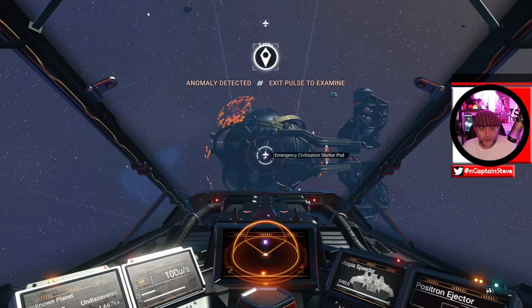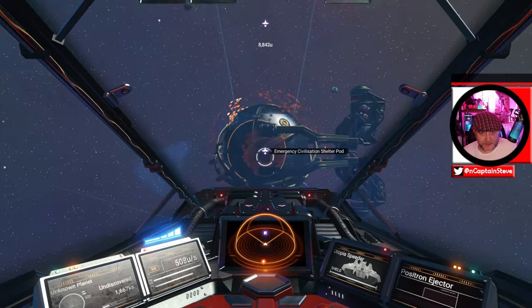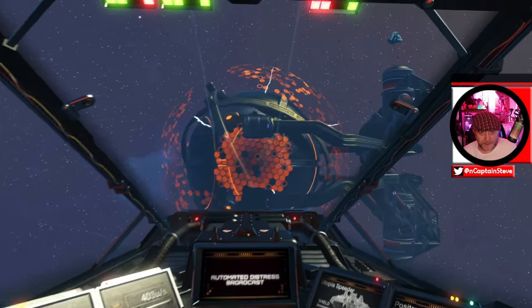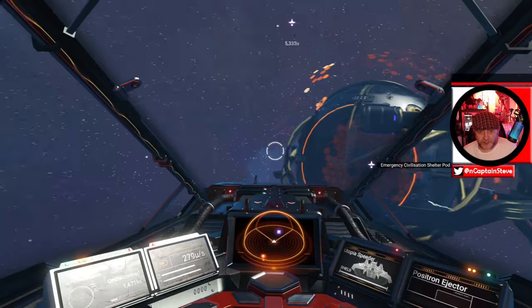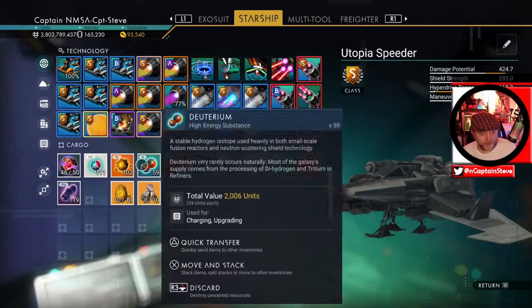Anomaly detected! What are you? This looks like it's got some sort of civilization contained in it, so I doubt I can blow it up. Let's see if it gives me anything — give me a treasure, go on. And... communication. No, no treasure. Just a communique. Well, we're going to hit up another one then.